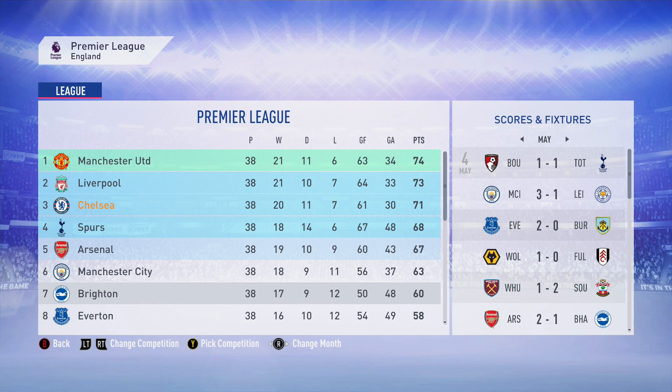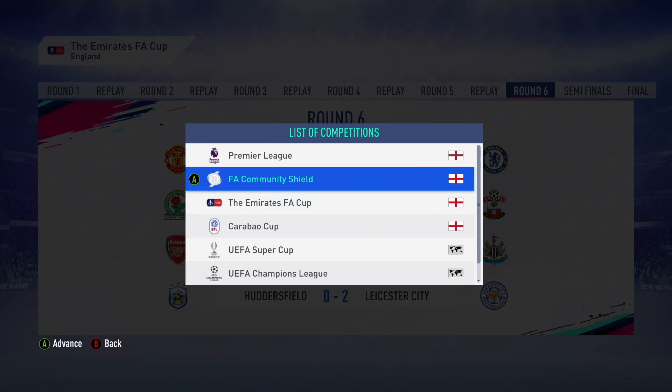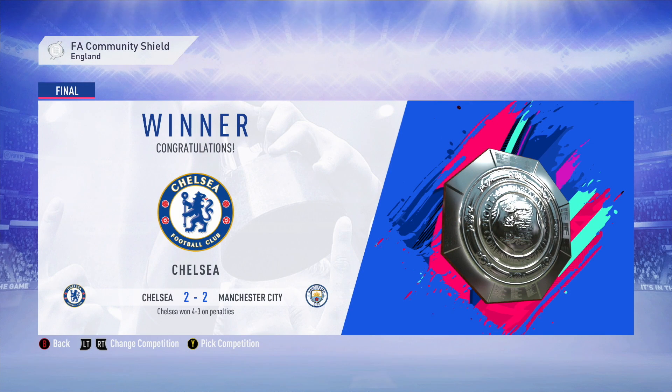The Premier League season has come to an end - it's Manchester United who win the league after 38 games, finishing on 74 points. We've done pretty well, finishing in the top four in third spot with 71 points, just three points behind Man United. Unfortunately Manchester United knocked us out from the FA Cup on penalties, so we've been knocked out from both domestic cup competitions. The only trophy we've won so far is the FA Community Shield beating Man City, but we still have that Europa League final.